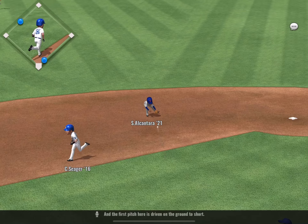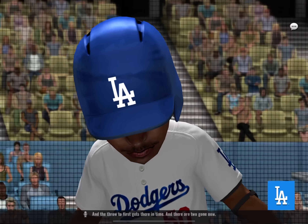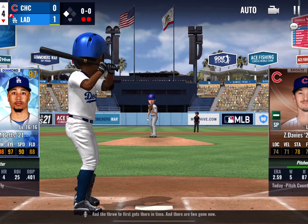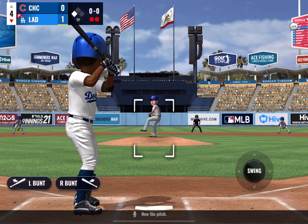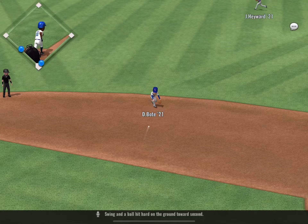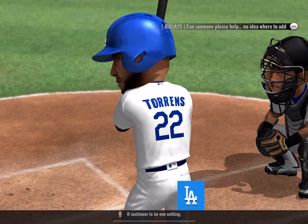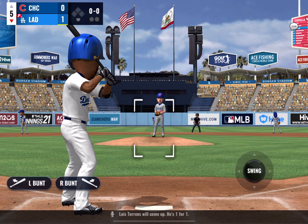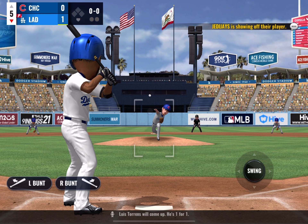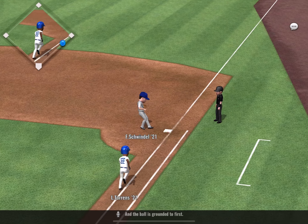The first pitch is driven on the ground to short, and the throw to first gets there in time. There are two gone now. Swing and a ball hit hard on the ground towards second — it continues to be 1-0. Luis Torrens will come up — he's 1 for 1 — and the ball is grounded to first, out at first. That's the first out of the inning.